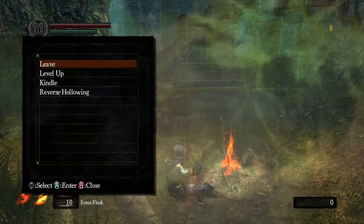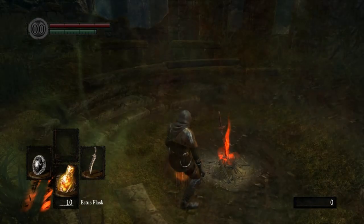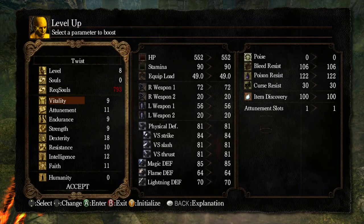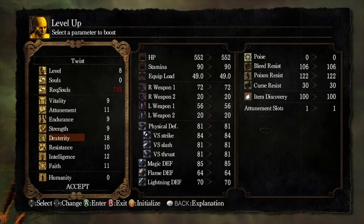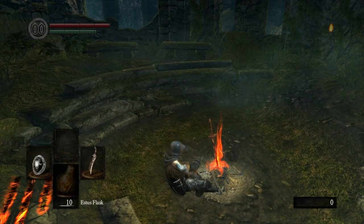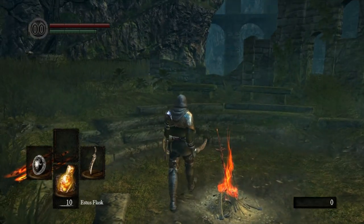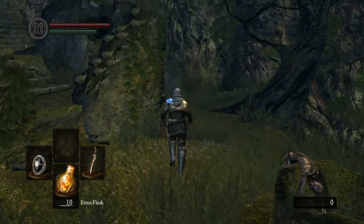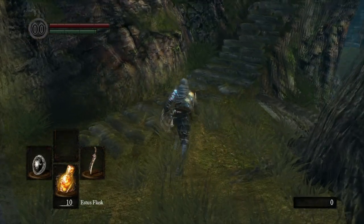So let me rest here and reset all the enemies. Right off the bat, we also leveled up. We just went ahead and put those points into dexterity, because I want a very dexterous character. So we went ahead and did that, and now we're going to work our way towards our very first bonfire of the game that isn't really just handed to us. So let's go ahead and start heading that way again.